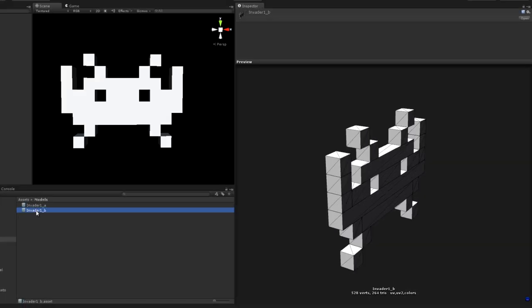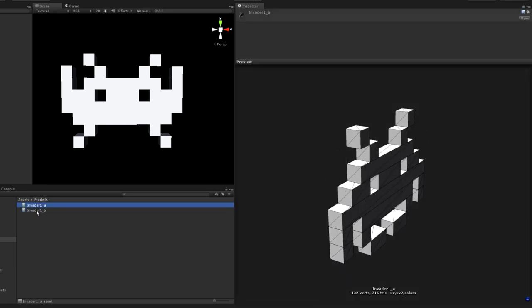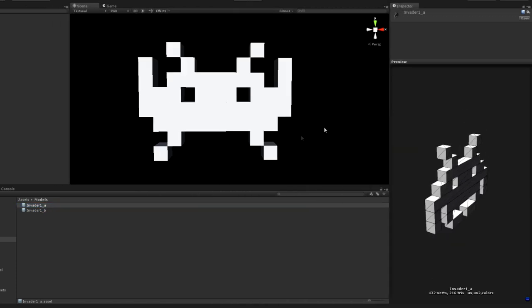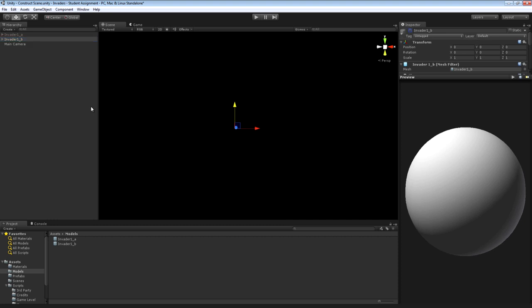We now have two invaders in our project. If I open up the preview window and select between them, you can see what the animation is going to look like — and you can see it really does work. Those invader game objects in the construct scene we could delete since we've already created the mesh assets, but I like to keep them in case I want to make changes later. I'm going to disable them. We need to do that for all of the other invaders: two other invaders giving four more frames, plus the UFO and the player gun. I'm not going to show me doing all this because it is just a case of placing blocks, so I'm going to pause the video. When I come back, this folder should contain Invader1A, 1B, 2A, 2B, and so on.